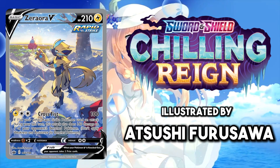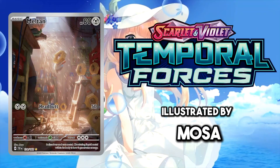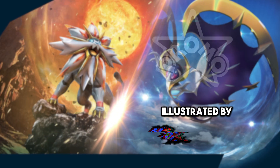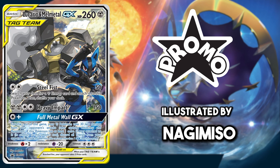Zeraora from Chilling Reign is the best Zeraora card for me, although this was a very close call with the illustration rare from Stellar Crown, which I really do like. Meltan has this cute illustration rare where it's having a shower in a grind of sparks, and for Melmetal it has to be the alt art tag team card featuring Lucario. Seeing them both do karate movements is a nice touch and a fitting end to this list.